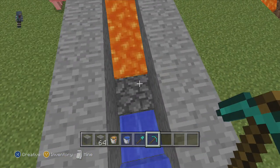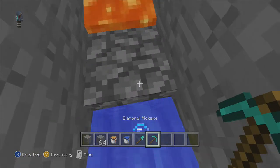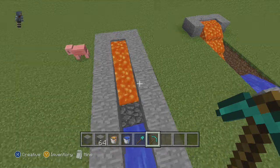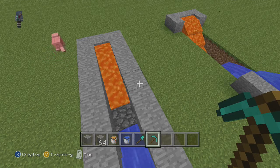You can make it out of whatever material you want. But once you get your cobblestone, you're going to want to quickly move away because you'll get lava on your butt, and I'm pretty sure you guys don't want that.